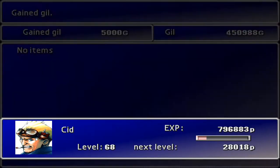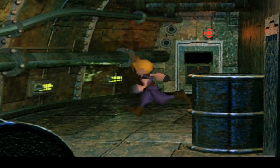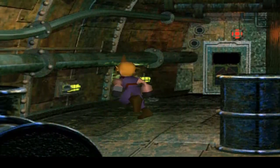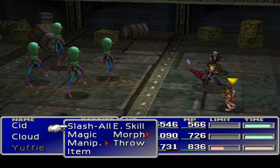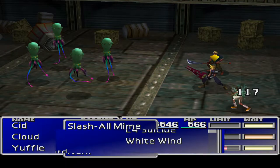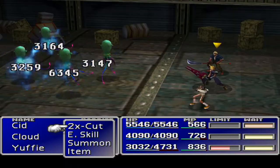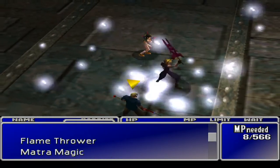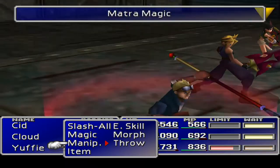High octane fights — we're going to fight these guys again. Hopefully we can just morph all of them and it'll be over quickly. I've got Enemy Lore on. These guys are fairly quick to take out if I remember correctly. Actually, we need to level up Mega All so we can do that again at some point. Cloud could do White Wind — Yuffie could use that. Let's see what Metro Magic does. If it kills them, we know to open with that next time.